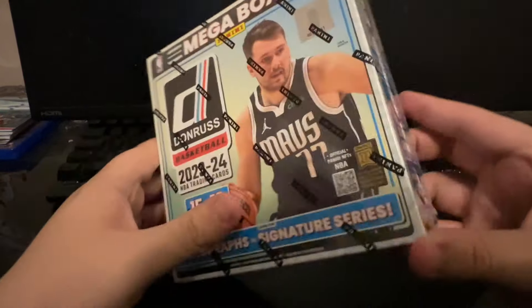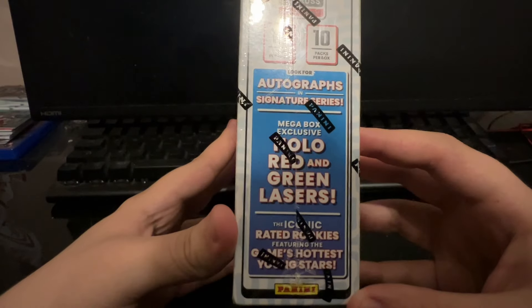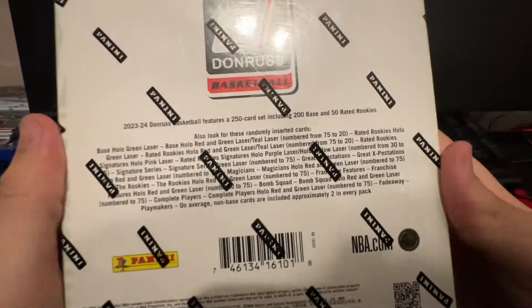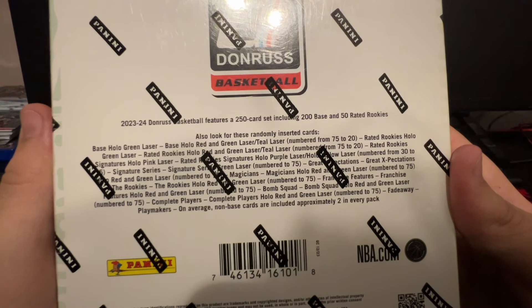Getting 150 cards, 15 cards a pack, 10 packs per box. So if you're looking to complete the full set, this is something you could definitely do with Donruss very easily. You're looking for autographs and signature series. You got the Mega Box exclusive holo red and green lasers. Base holo green lasers, base holo red, green, and teal.